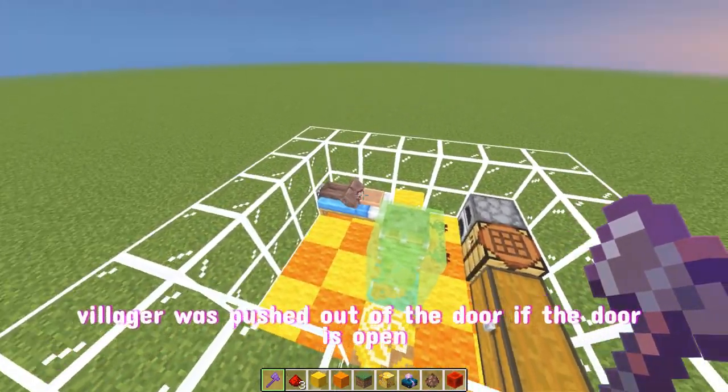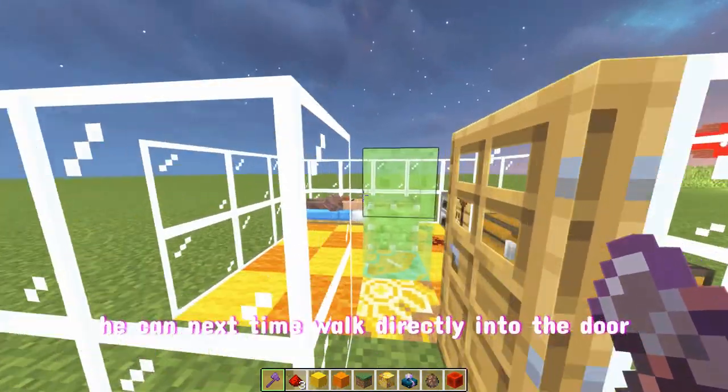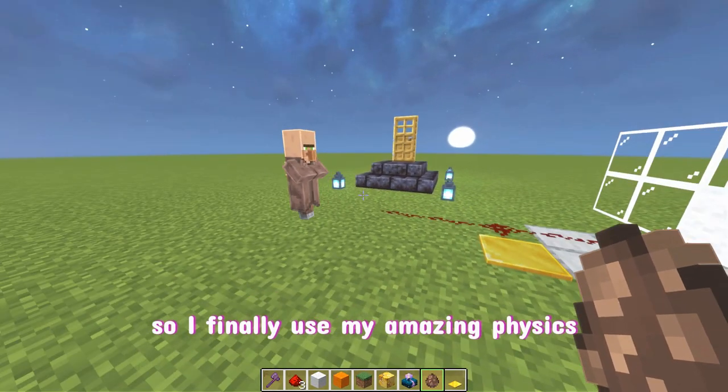But I found a new problem: after the villager is pushed out of the door, if the door is still open, they can walk directly back in — which doesn't create the effect of repeated torture at all. So I finally used my amazing physics skills to test the villager's flying trajectory.